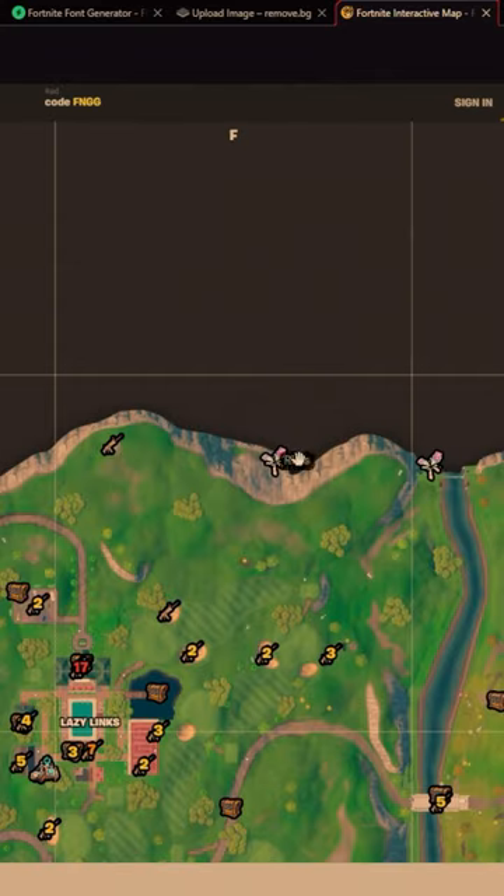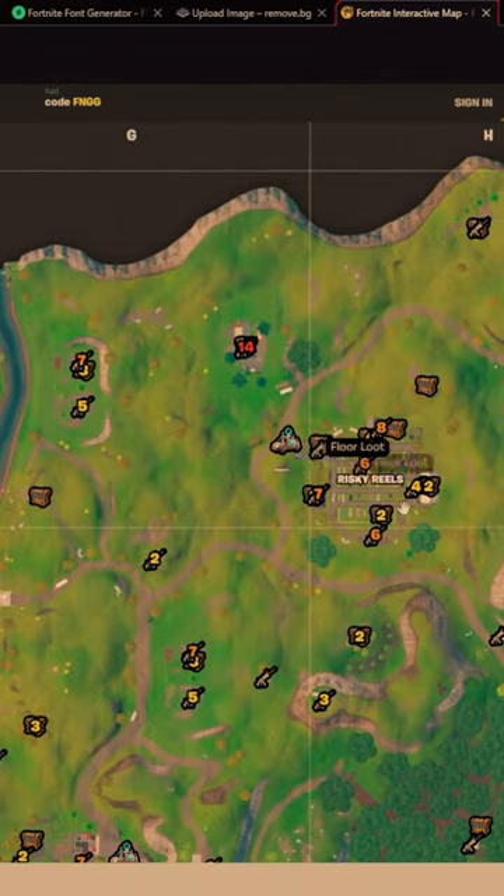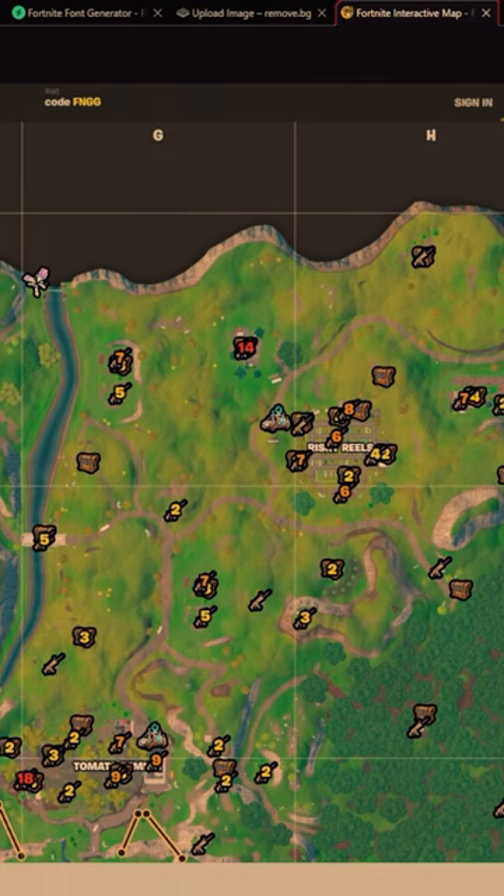For rifts, there's one up here and one here. Other than that, you really don't have much to get into zone. Overall, everybody seems too scared to land here, because every time I go here when the bus goes right over it, there's nobody there for some reason. So I would suggest landing here.